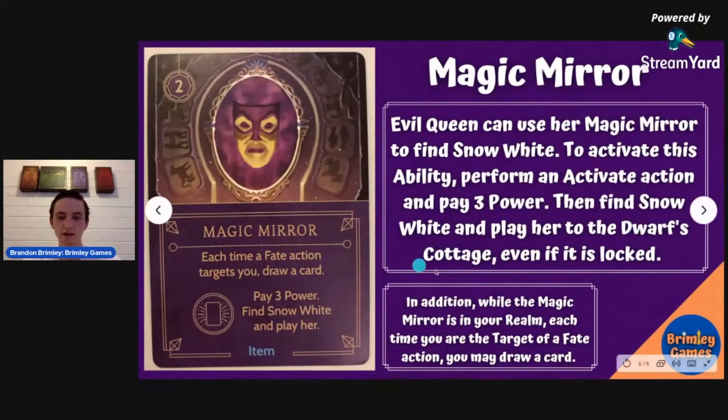The other cool thing about the Magic Mirror is that every time a fate action is targeting you, you get to draw an extra card. If you can get that out early, that makes it really nice because the Evil Queen's fate deck is really well-balanced against her, so anything you can do to get that extra help is really beneficial.